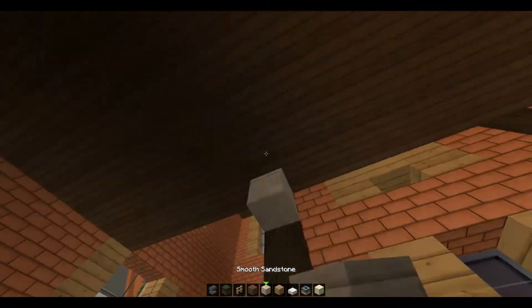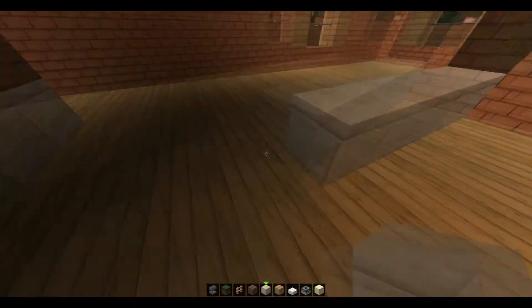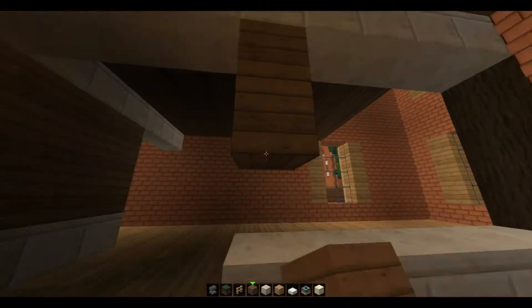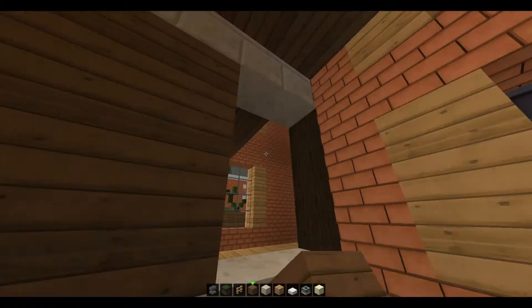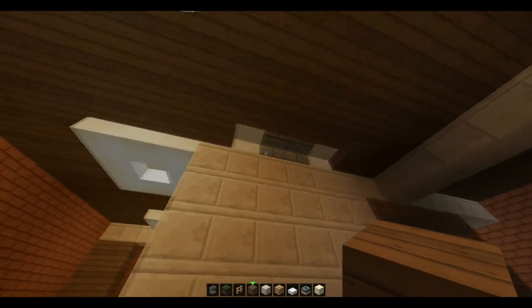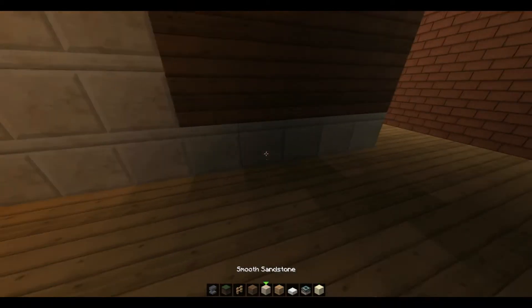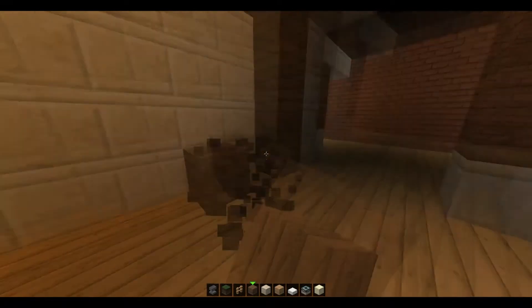Right here is going to be nothing particular, but that's pretty good like that. We don't want it to be too closed off, so we want some open concept. Obviously we don't want the whole thing open concept, because that would look pretty bad in a Victorian house — because this is a Victorian house, not a modern house. I'm used to building modern.